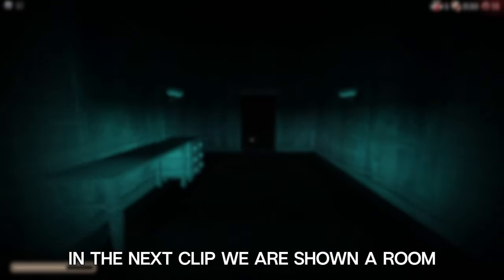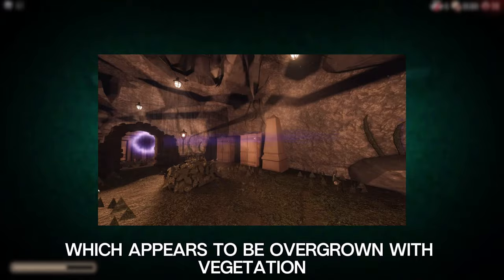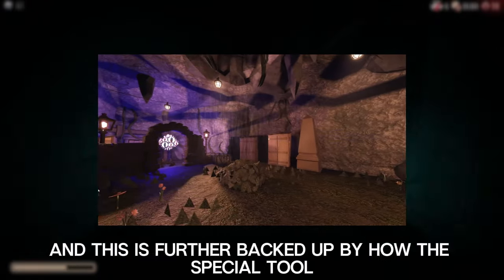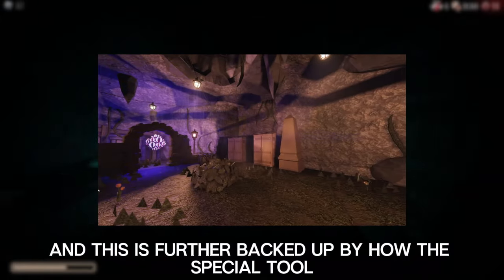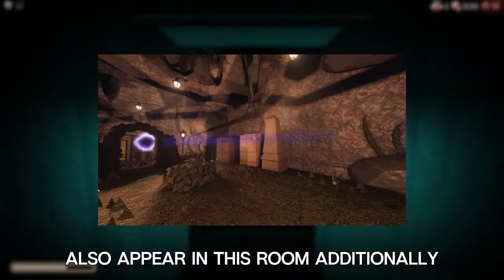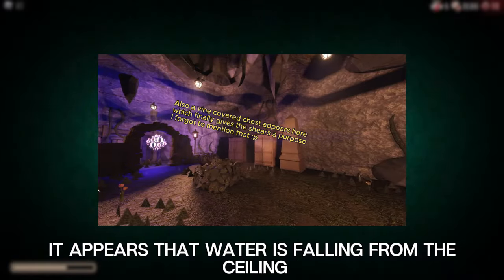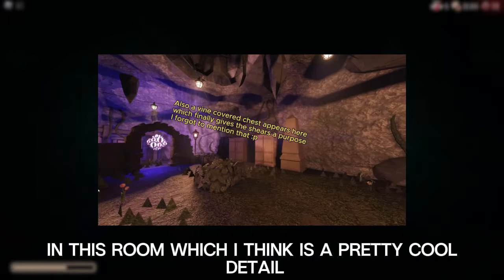In the next clip, we are shown a room which appears to be overgrown with vegetation. It almost reminds me of the greenhouse area in the hotel, and this is further backed up by how the special tool shed closets seen there also appear in this room. Additionally, it appears that water is falling from the ceiling in this room, which I think is a pretty cool detail.